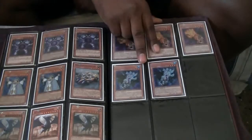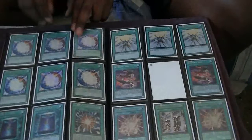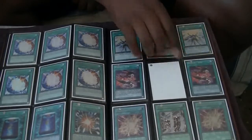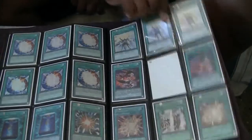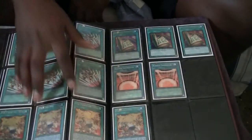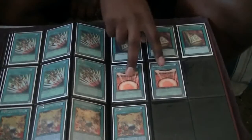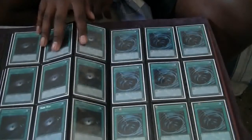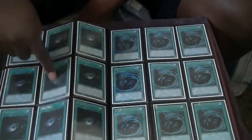Three Fire Hand, two Ice Hand. Six Miracle Fusions. Solar Recharge. Overload Fusions are Ulti, the Machine Duplication is Ulti. Six Emergency Teleports. Fire Formation Tenkiis are Gold Secret. Kaiser Coliseums. Three Toon Tables of Contents. Secret Dark Holes — all of them are Secret, this one's Gold.